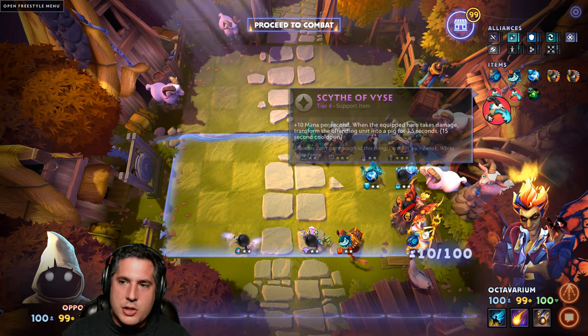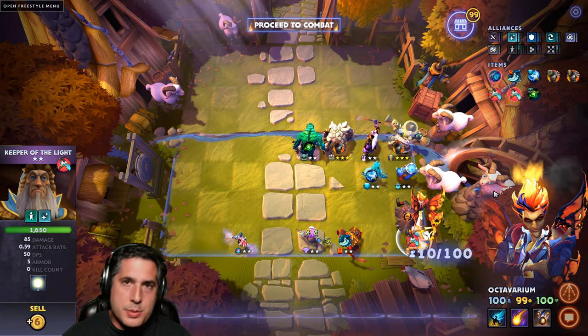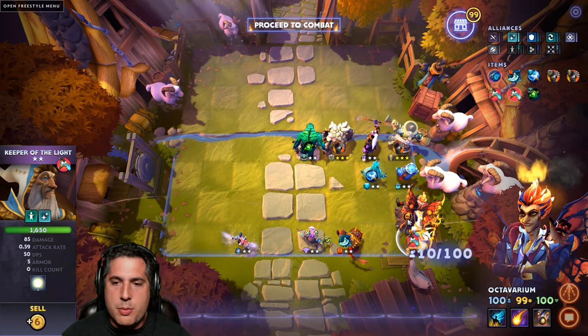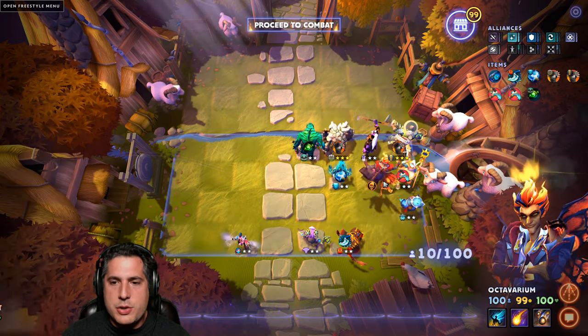Scythe of the Vise is a great fill-in for the Void Stone, by the way - it helps with Keeper of the Light. If you're against Pudges, which is relatively common now because of the effectiveness of Heartless Trolls, what you're going to want to do is rotate them a bit. Even if you have to put the Keeper up a little bit, you're going to want to make sure that he's protected.